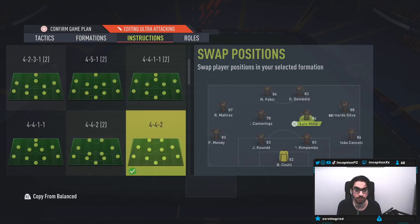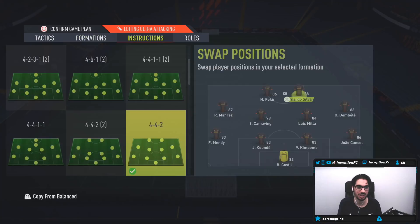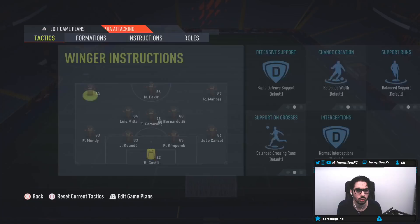I do want to switch one thing — I want to switch Bernardo up top because I actually want to try him there. Stay back, cover, center — that's perfect. So we can test out the attacking AI and defensive AI as much as possible.